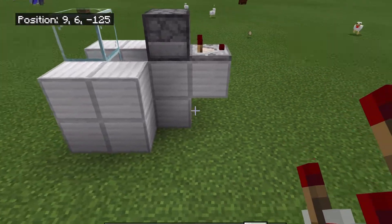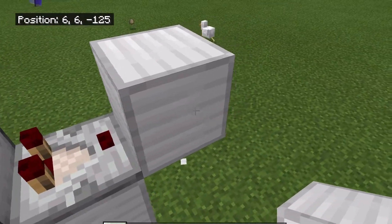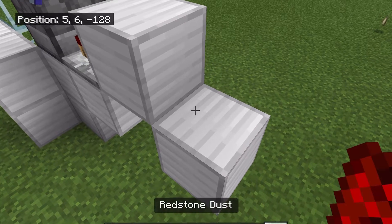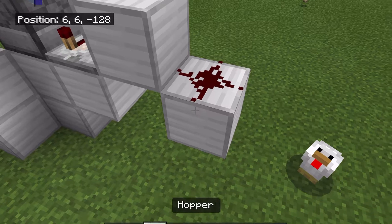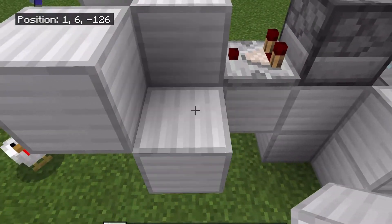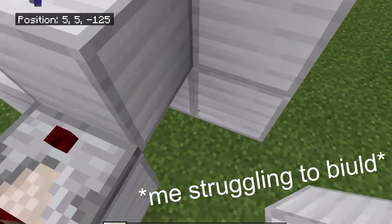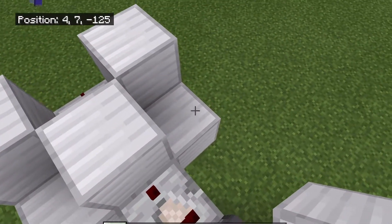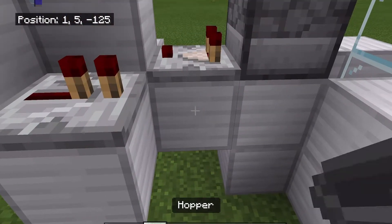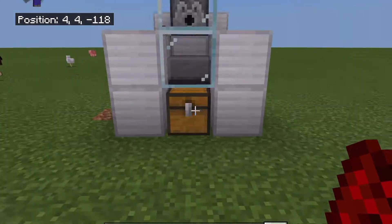Your farm should now look something like this. Now, place an iron block directly in front of this comparator, and another here. On top of this iron block, you will want one piece of redstone, and then two building blocks directly to each side. Then place an iron block here and here. Place one redstone repeater here, and one redstone dust here. Place another iron block here. Your farm should now be looking something like this.